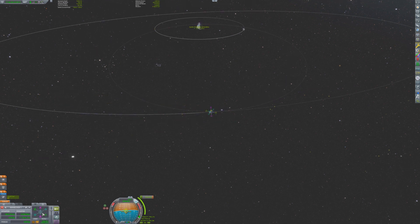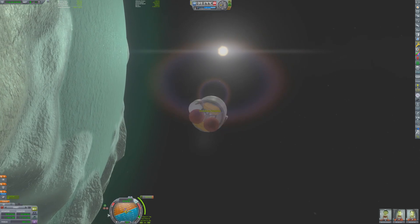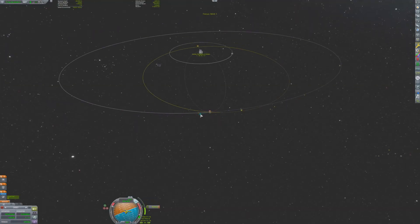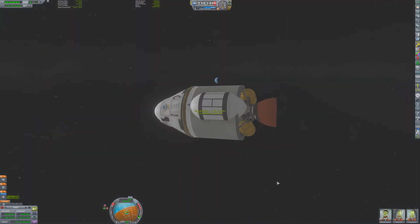With their mission complete, Valentina plots a maneuver home. She sets up a prograde maneuver to exit Minmus' sphere of influence on the back side of its orbit. This single burn will bring the craft's periapsis inside of Kerbin's atmosphere.